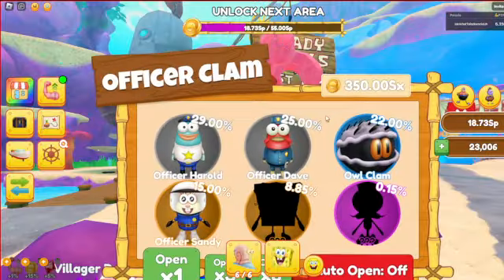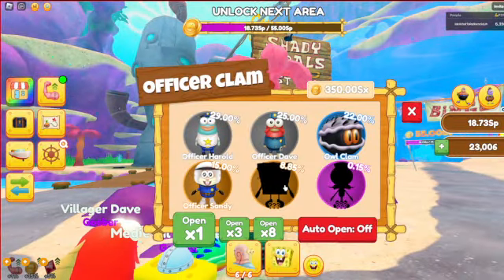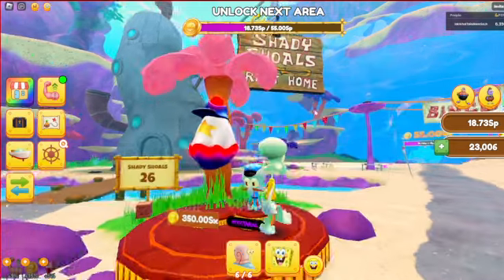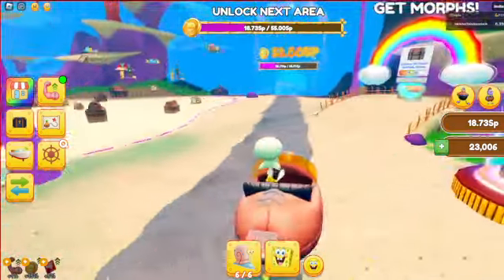Shady Shows Rest Home - epic sign. We got this egg. Officer Sandy, Officer Gorge Bob, Officer Squidward, Alclam, Officer Dave, and Officer Harold. And then this egg over here is just the gold versions of that.